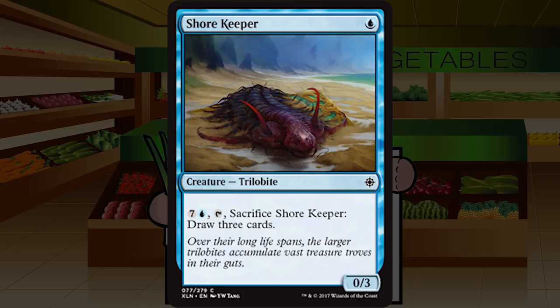Shorekeeper is a single blue for a common creature — and yes, Trilobite is a creature tribe in Magic now. It's a 0/3, and for seven and a blue you can tap and sacrifice it to draw three cards. I like this little guy — he's probably not good, but he's an 0/3 that holds off the game for a couple turns, and if you're flooding out in the late game, cash him in for three cards. Great card design: utility early and late. C-minus, and definitely don't play this if you're not going late game.